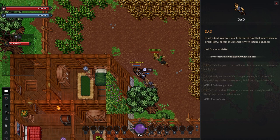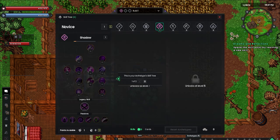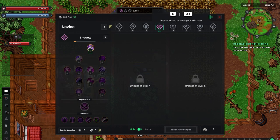Our dad gives us a bit more training once the beetles are taken care of, which gives us our first look at the skill tree. It looks like we'll be able to unlock up to two more archetypes once we level up a bit, which by my math means there are 92 different character builds — or 84 if single archetype builds aren't viable. Either way, that's an insane amount of flexibility and playstyle.